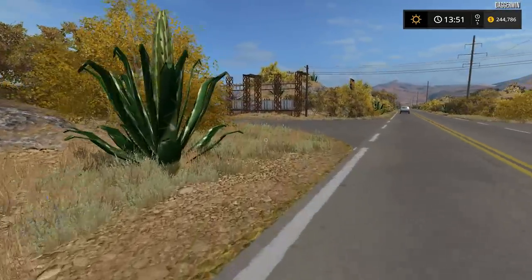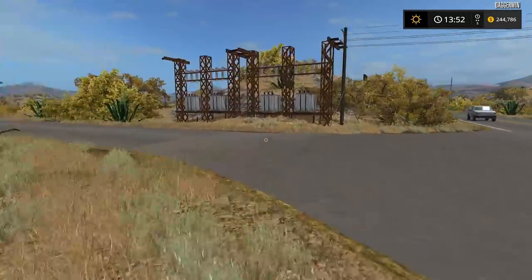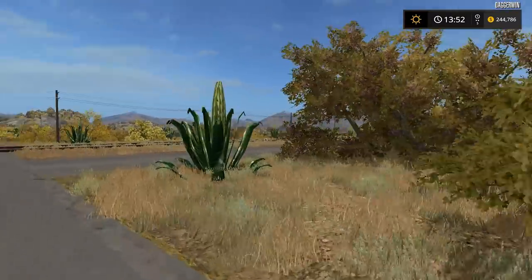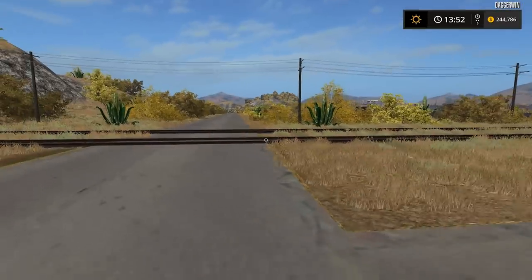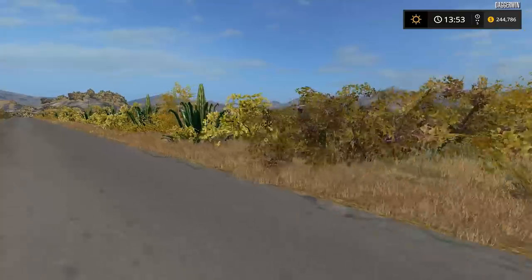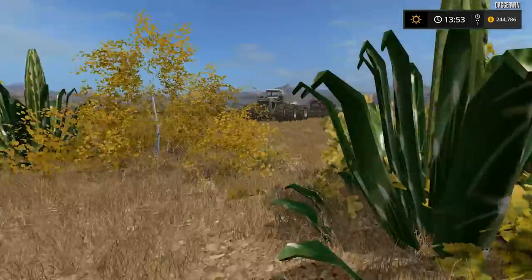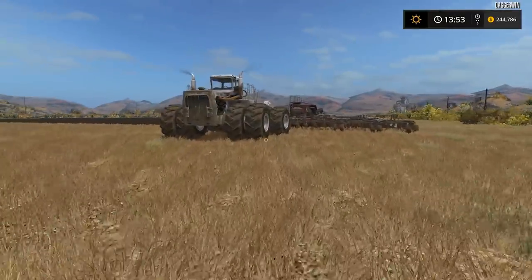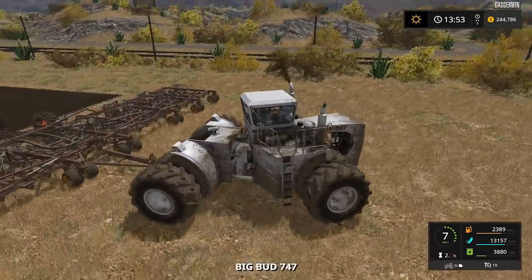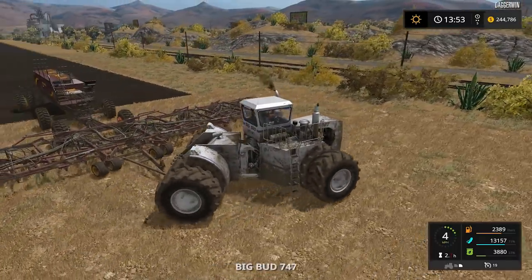We also have the Big Bud just over here with the seeder on, and this is going to go back up to the top yard - it's just the best place for it. Then we should just make sure the animals are okay, and after that there's nothing really to do in particular, so we could just buy another field. We can afford it. Let's fold it first of all.